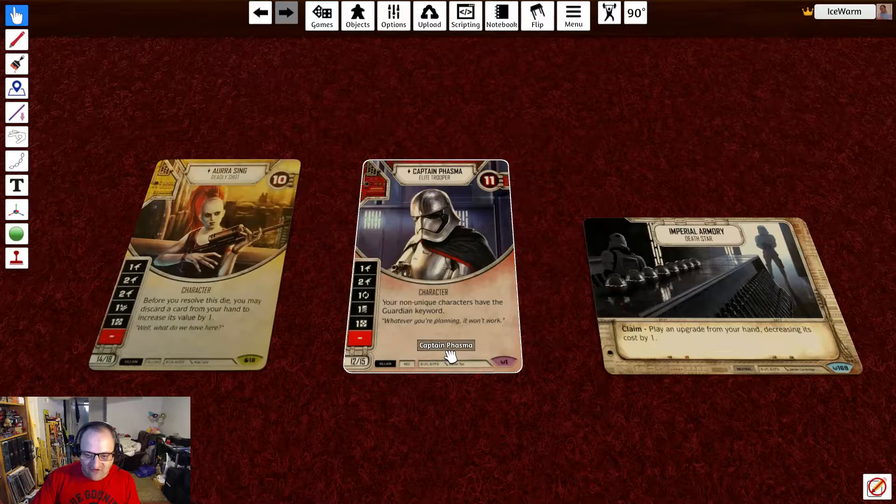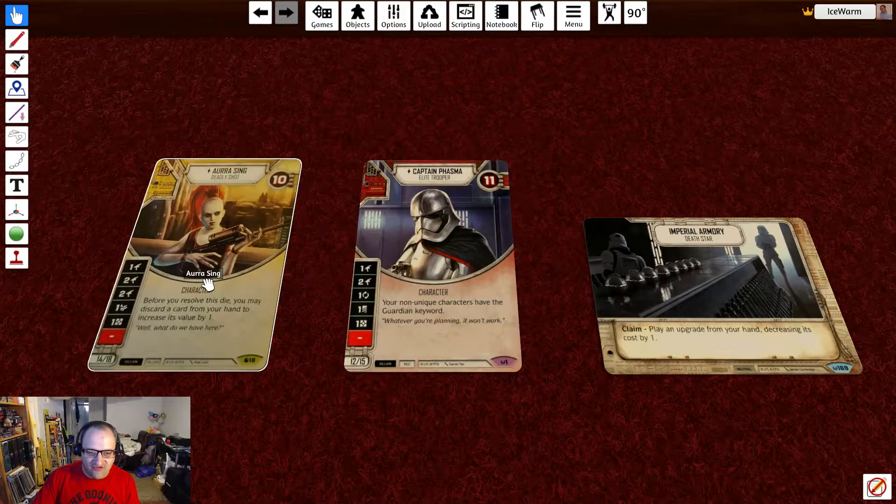The main focus of this deck is to keep Aura alive and have Phasma take as much damage as she can, while Aura is dealing out massive amounts of damage. So let's take a look at our upgrades.